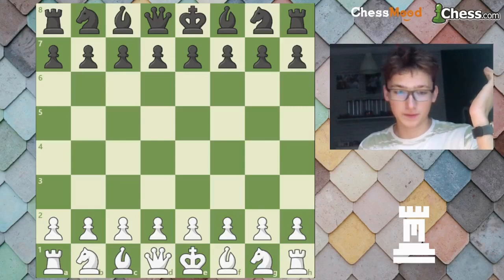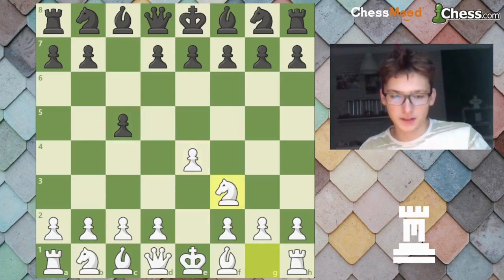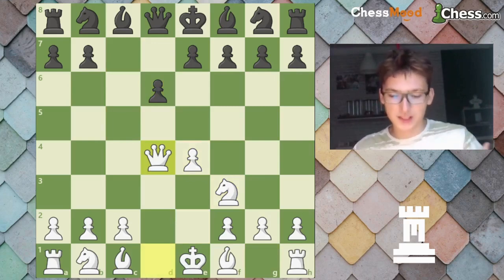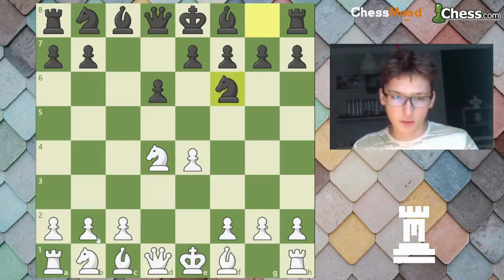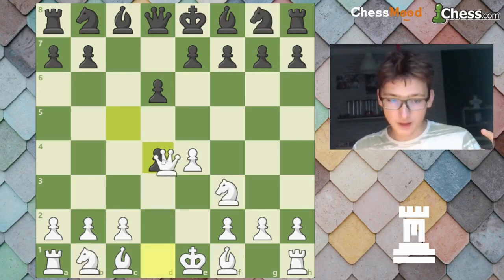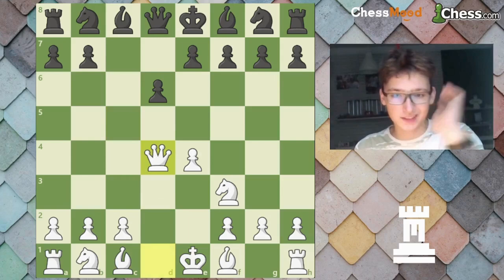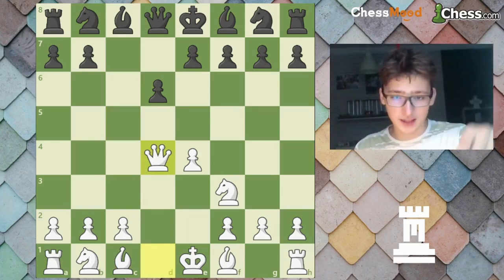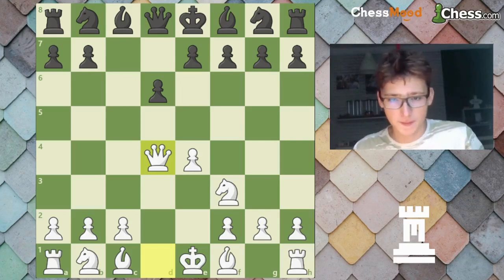We start with E4 — if you're a D4 player, bye-bye, no one plays D4 here. C5, Knight F3, D6, and Queen takes — this is the whole point. Normally people take with a Knight and you get all these lines where they're prepped 20 moves into the game. You don't want that. When I play Rapids at the 2100 level, you play Queen D4 and they spend 20-30 seconds. I played Classical last time and lost a game, but I had a really decent position — I just blundered a piece. You get really decent positions from this.